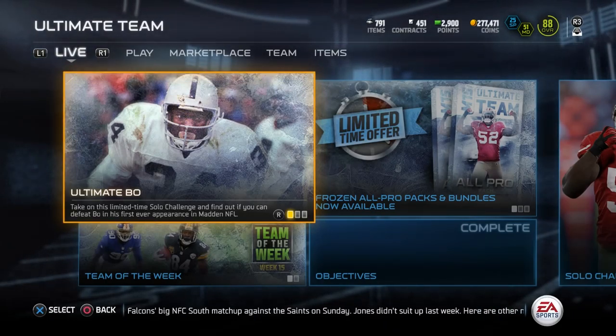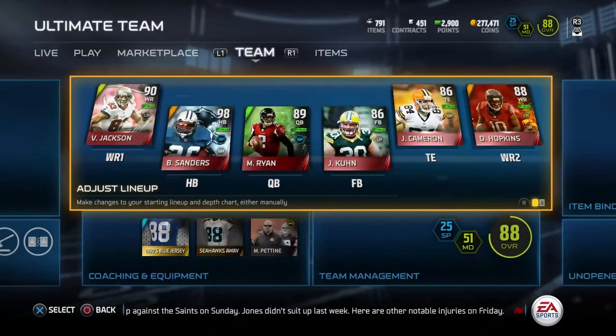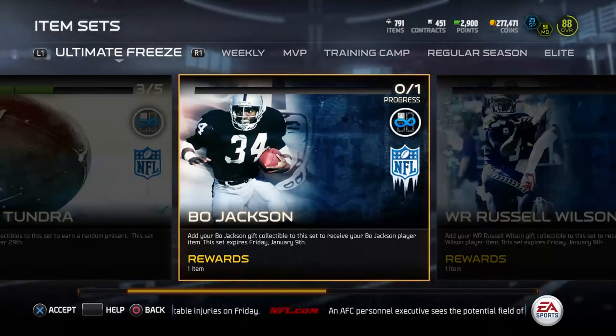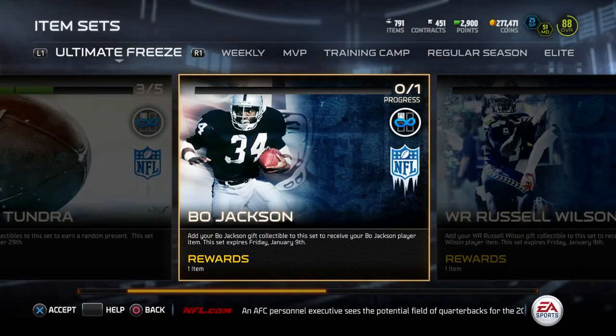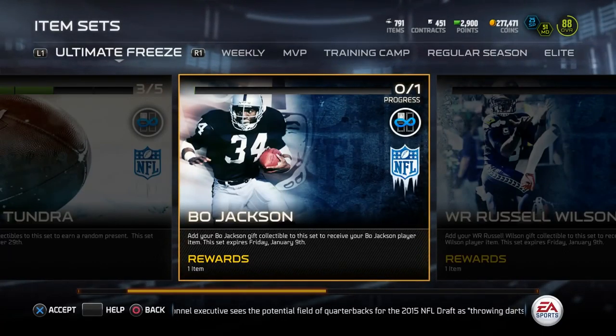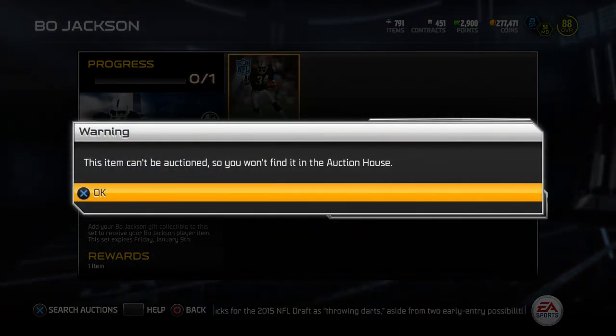Holy cow though guys, this card is insane. I'm gonna go ahead and show you guys what is involved in this card. First of all, let's take a look at the set — it was a part of one of the actual presents that you could pull. It was the one that was black and white with little polka dots on it, and it actually had a Raiders logo in the middle of it. This is what the actual collection looks like. Obviously I can't find it — it won't be found in the auction house. Clearly the only way you could get it was by trades.